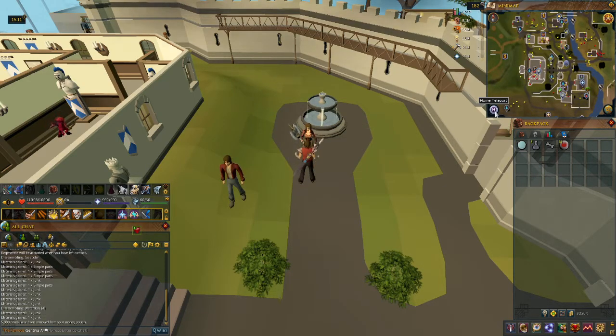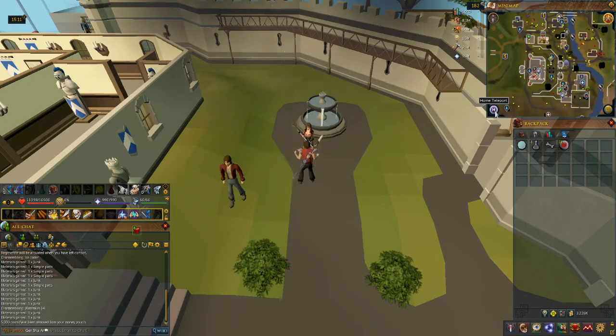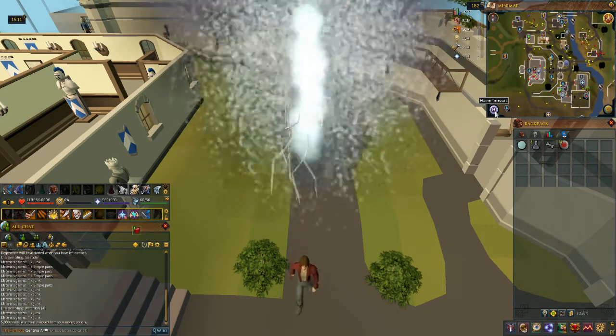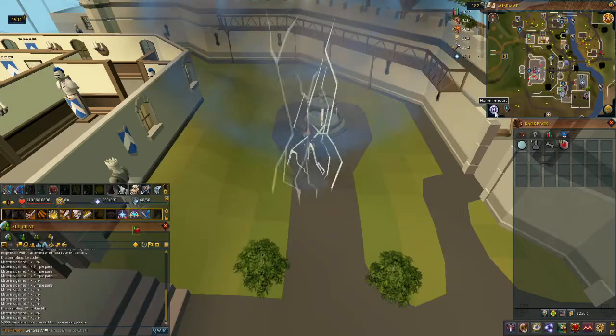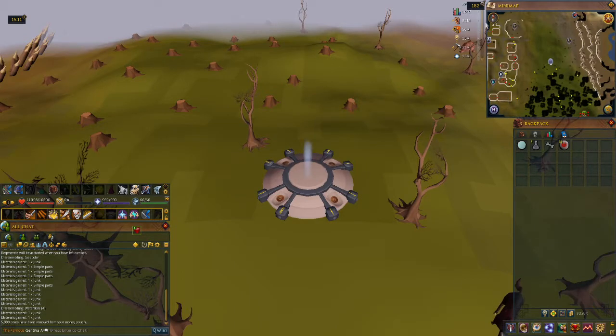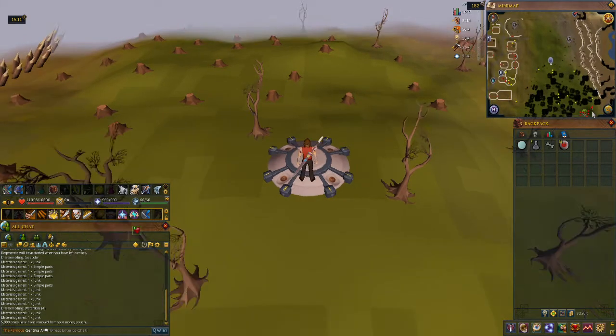A couple of ways to get there. If you have fairy rings unlocked, the easiest way is to go to the fairy ring by the Golden Apple Tree near Lali in the Fremenik Province. But if you don't, I'm going to run there.